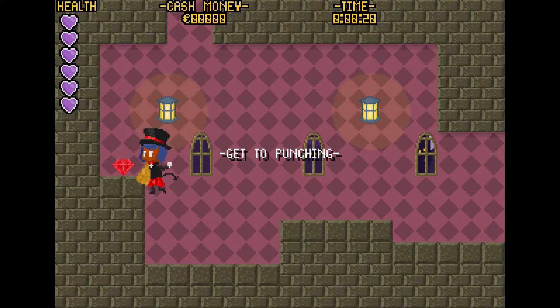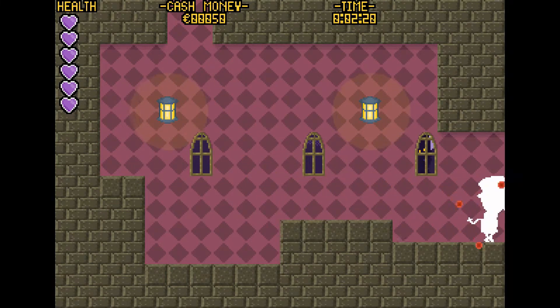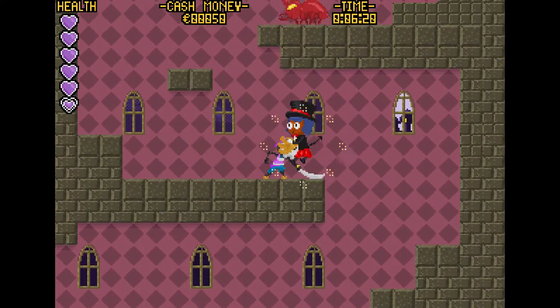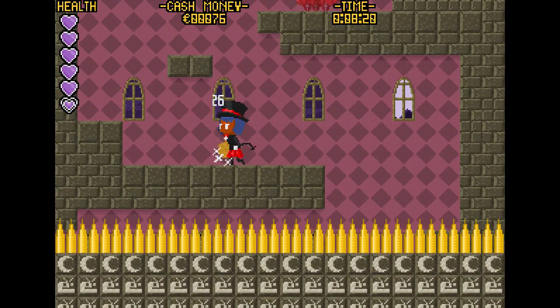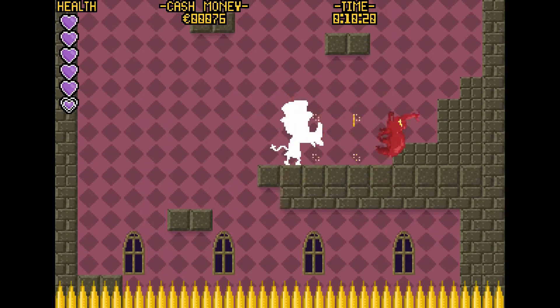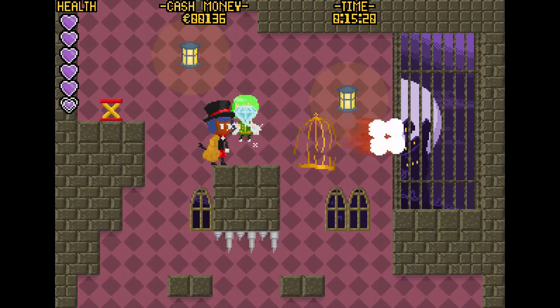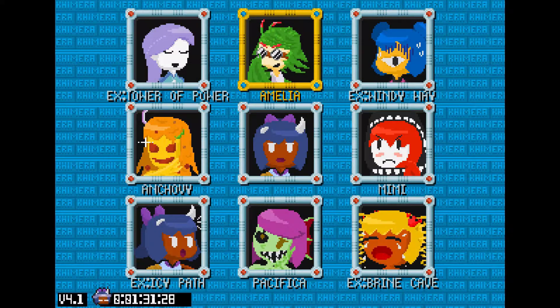There's a fair bit of side content as well — unlockable costumes, a berserker mode where you both deal and take extra damage, and a dedicated speedrun mode which removes all dialogue from the game and gets you straight into the action. And in case there was any lingering doubt that this was inspired by Mega Man, this is what the Stage Select looked like for the speedrun mode.